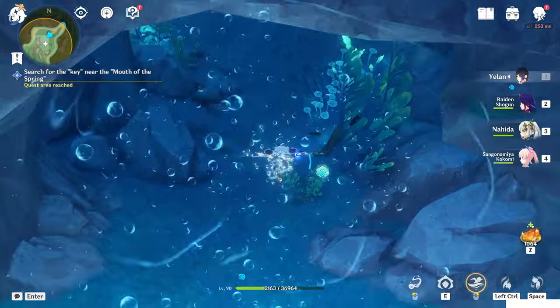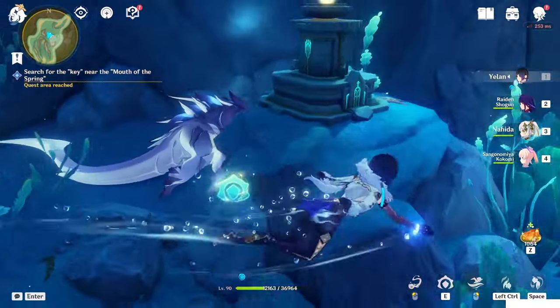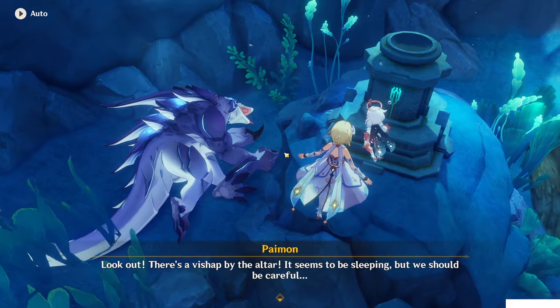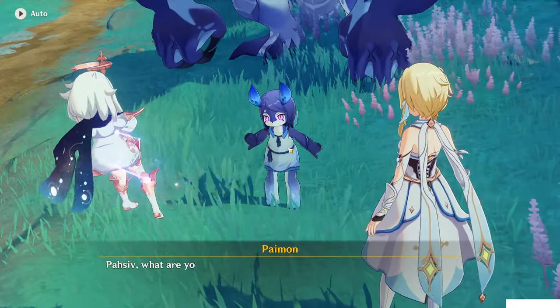Now you can go inside this small cave without getting teleported away. You will find a geo V-shape here. Investigate the altar to get the final piece, the final key. You have to kill this V-shape, and before you can, the melusine will appear.